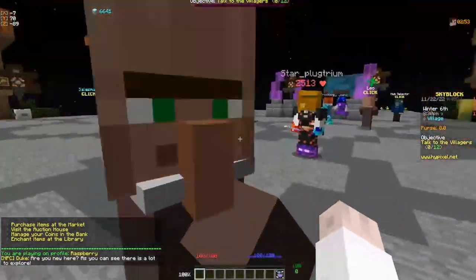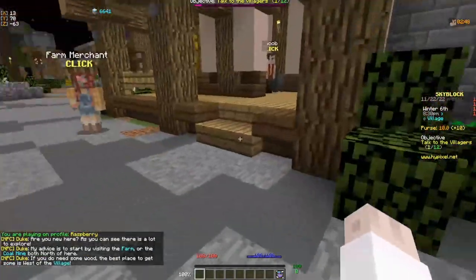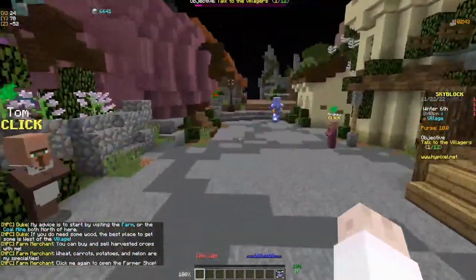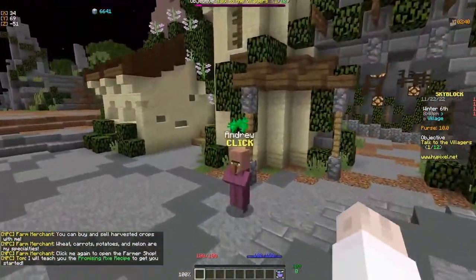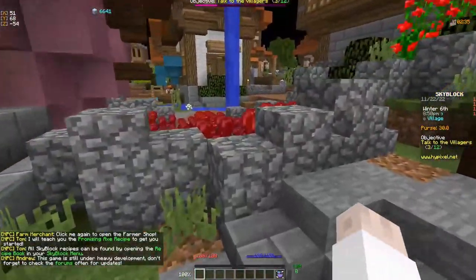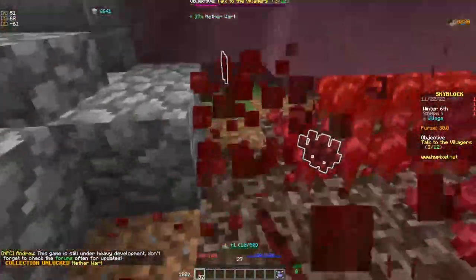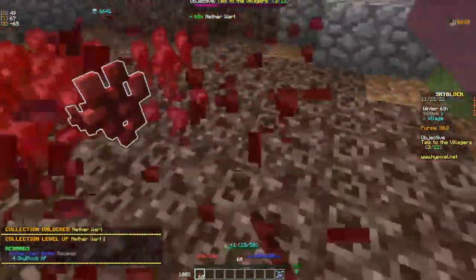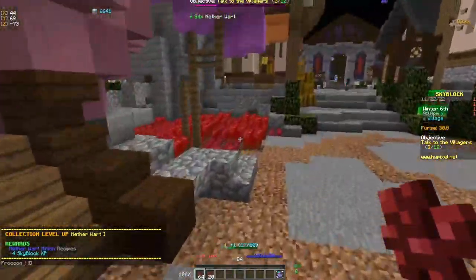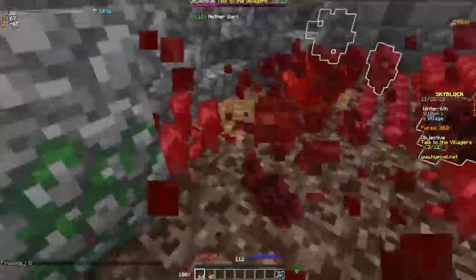At the hub, we're going to go this direction and quickly grab some money. We're also going to talk to the farm merchant so we don't have to talk to him again later. We're going to talk to Tom, talk to Andrew, then go over to the nether wart farm and collect nether wart. Our goal here is to get nether wart collection level two, which we may or may not get depending on how much the nether wart is growing.